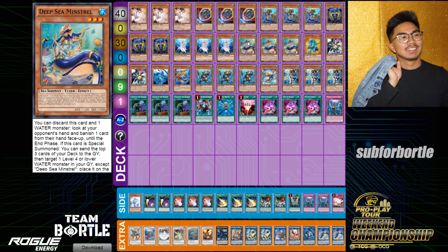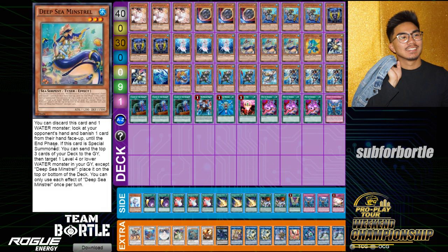In the post-combo turn, Minstrel is an insane card — it's like Red Reboot on turn one. It's a pseudo Call by the Grave but better, because you gain public information of their hand and can hit Nibiru or Imperm, which Call by the Grave traditionally can't hit. You're probably also wondering where Deep Sea Aria is — that card is a brick too. You need to dump a Water to the grave for it to become a starter, and the only way to do that is opening Minstrel and Aria together, which happens maybe 10-15% of the time.